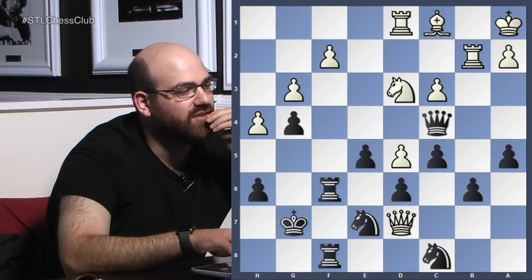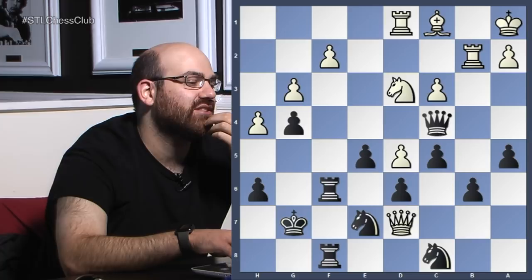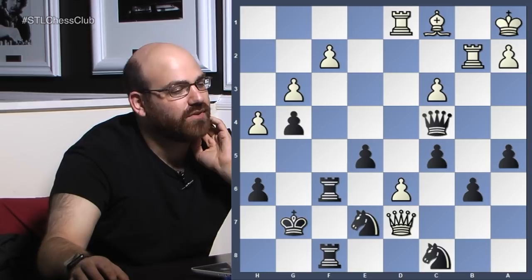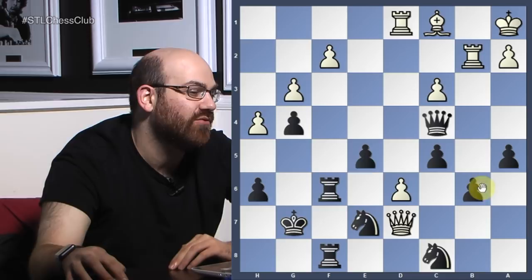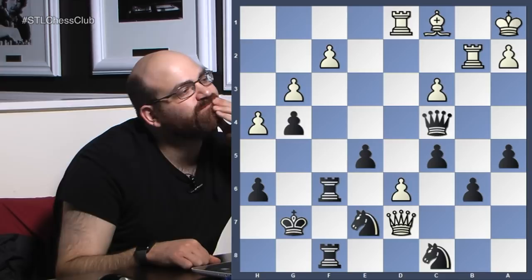So he played knight d3. Maybe Komsky saw this and just had enough — he was like, 'I'm going to change the position.' But unfortunately for him, it doesn't change it enough in his favor. He plays an interesting idea: he takes on e5 and plays here, making the game a little more open. The bishop looks a little nicer. But from Karpov's point of view, how do you restrict white's play? Just keep everything defended. If you allow white to take this pawn, it might be annoying because then you have weaknesses. So just keep white at bay — do not allow white to penetrate your position.